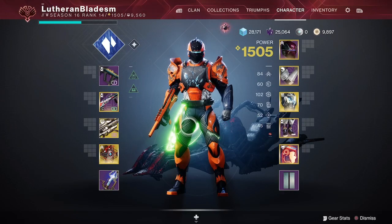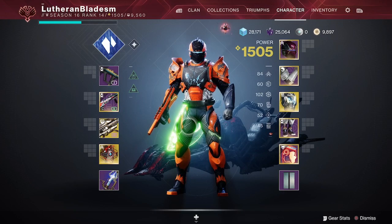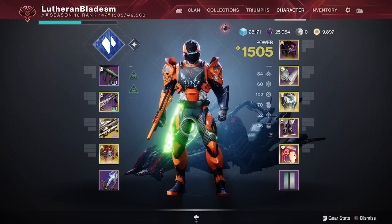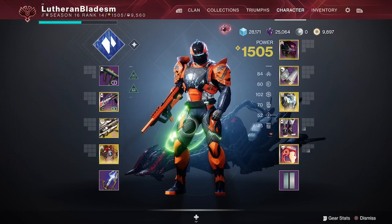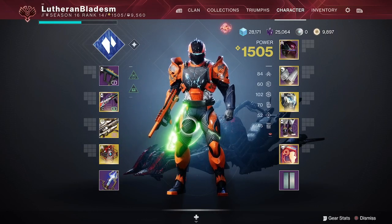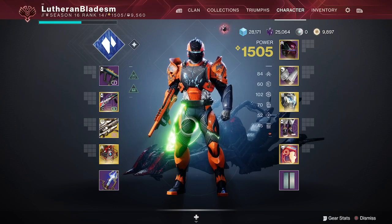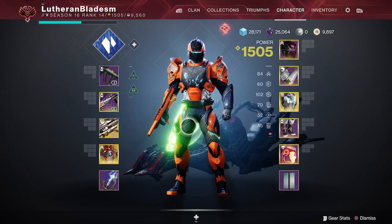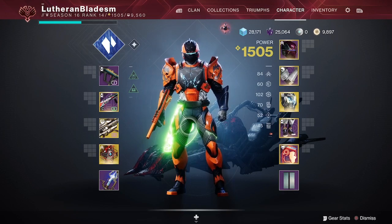Hello everyone and welcome back to another Destiny 2 video. Today I want to go over how to beat the third story mission inside of the new Destiny 2 Witch Queen campaign. This one is going to be the ghost mission, the one where you're in that really small circular room fighting that boss that will one-hit you. This is more specifically on legendary because the normal difficulty isn't that hard.